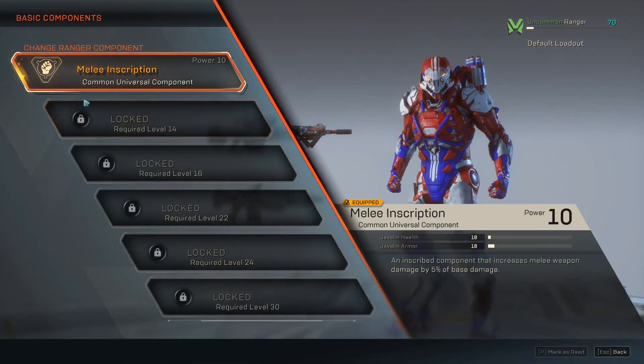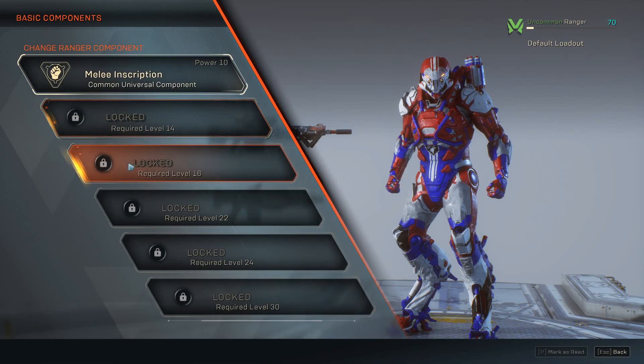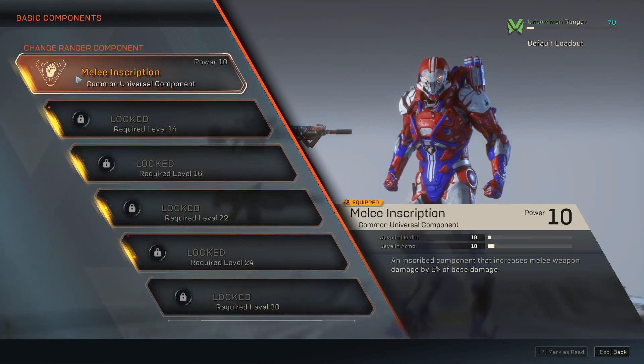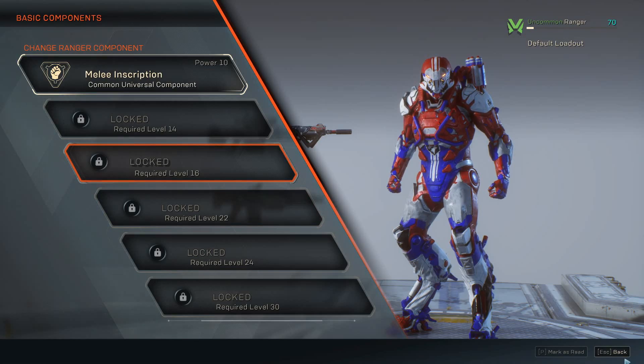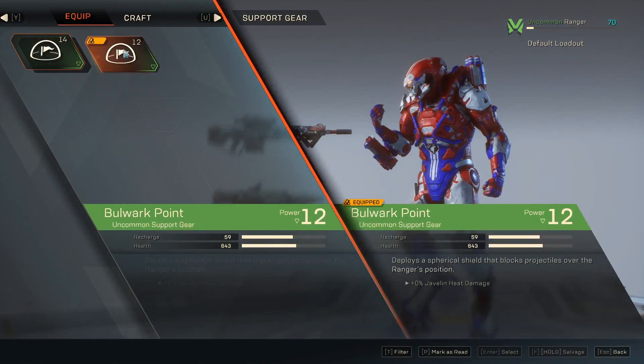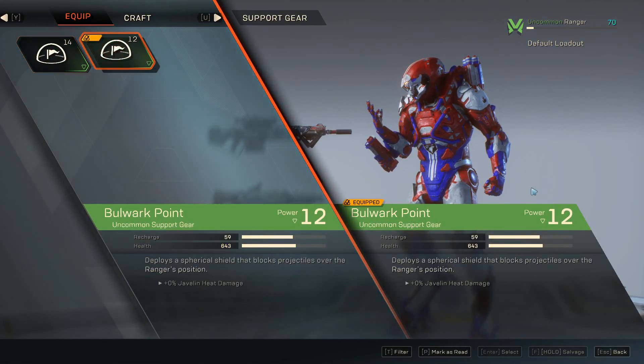As you can see, you can unlock different slots for inscriptions — you can have a whole array of them to build your javelin to fit your playstyle however you want it to be.